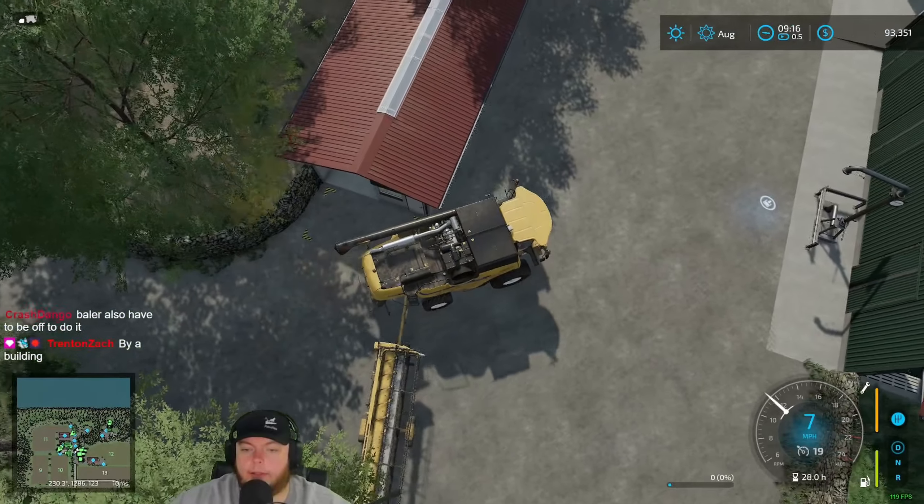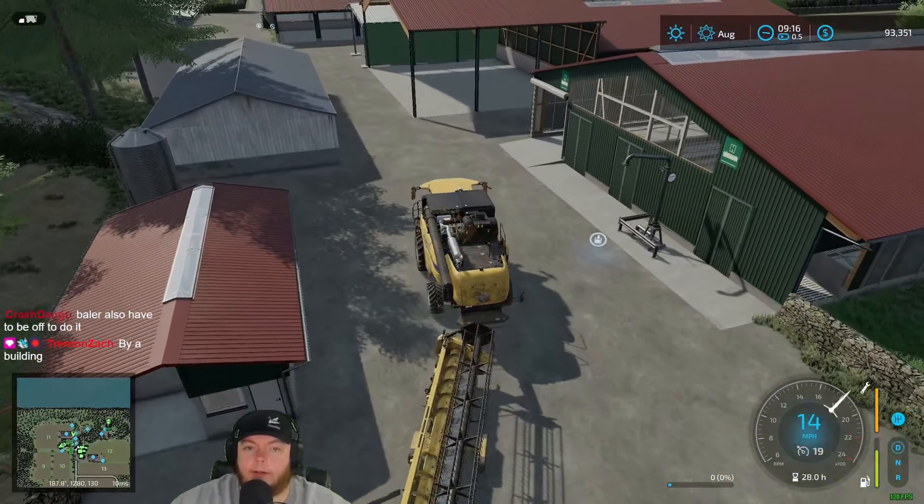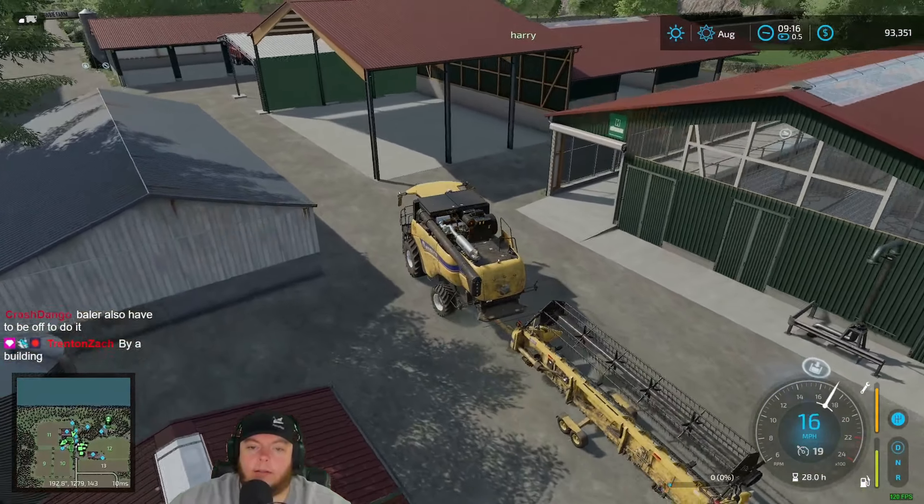Buy a building - thank you Captain Obvious, I mean Trent. This homestead's a little... I would never put buildings this close together, but that's just me. Oh well, there's fuel here - we should probably put it here. We got fuel, we got repair - that's the repair point Harry was talking about earlier, right here in the old homestead.